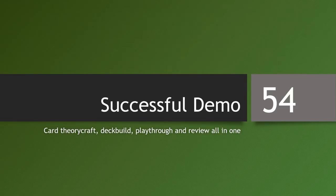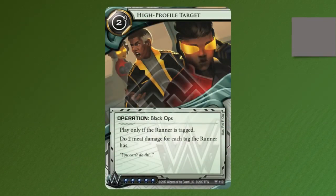Welcome to episode 54 of Successful Demo. Each episode we look at the Life of the Token and come back at aspects of 1-1-0 release cards. Today we'll be looking at a Weyland card from Kampala Ascendant: High Profile Target.